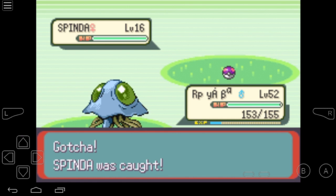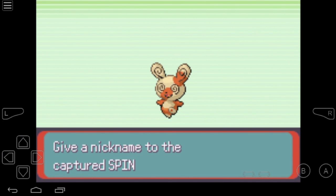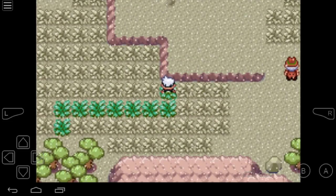The Master Ball cheat works for Pokemon Leaf Green, Fire Red, and Emerald. I hope you enjoyed this video. Please click like, comment, and subscribe.